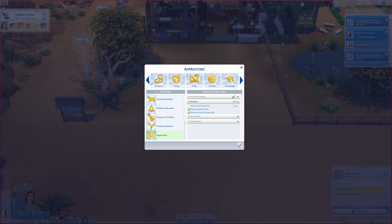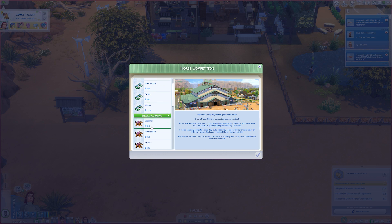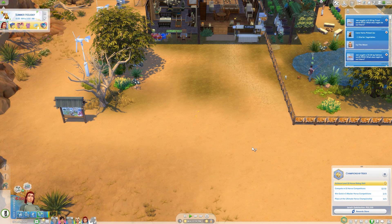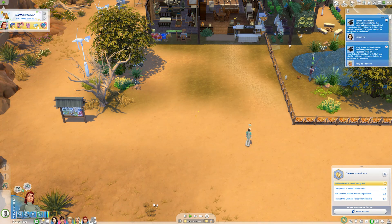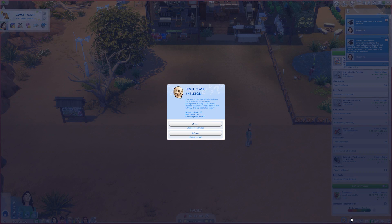We need to make sure we put them on the right aspiration — I almost missed that. He wants to listen to spooky music and enter a competition. This one he has everything for, and it's the one we're lowest at out of the ones we've done, so we're going to try show jumping. I did have them do a little practicing. Does Nanami have one more today? Oh, level two MC skeleton — from out of the dark a skeleton leaps forth holding a bone-shaped microphone.